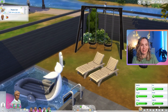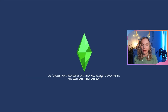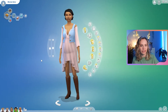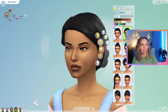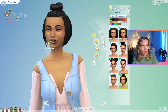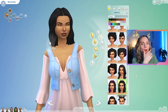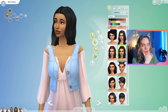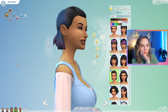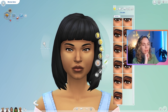Moshi's headstone is still in the backyard from when he accidentally died on his birthday. Let's give Melina a makeover — she deserves it. I gave her a makeover when she was a teenager but she deserves some love now. She's really pretty. Maybe I want to give her one of the new hairs from the Growing Together pack. The medium-long hair suits her nicely, but I also like the one with bangs.